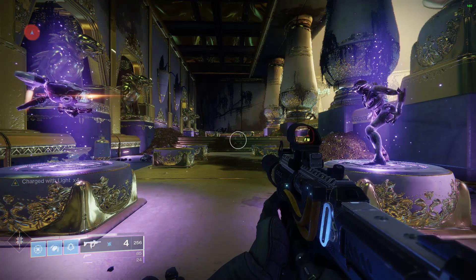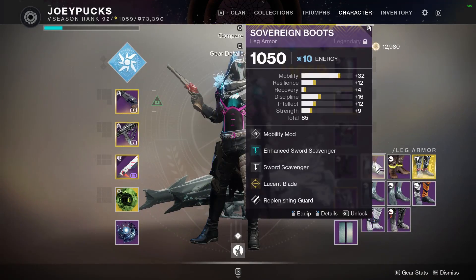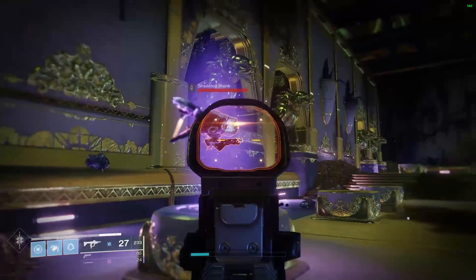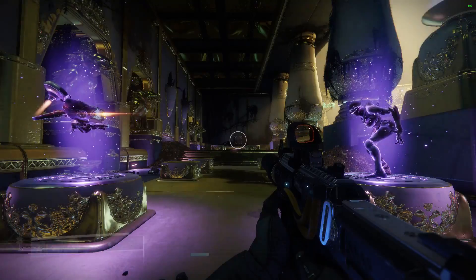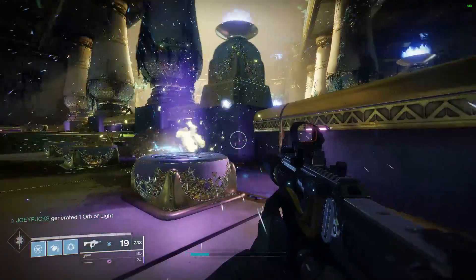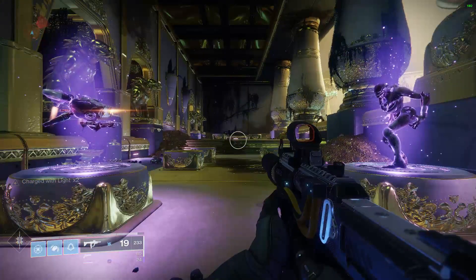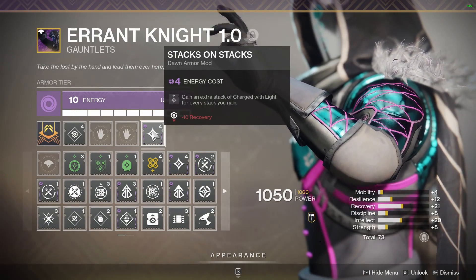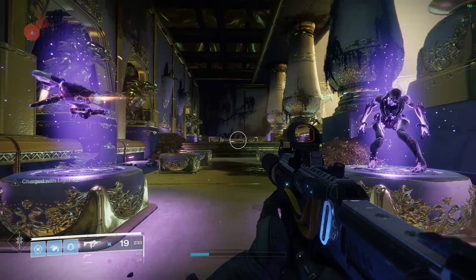Let me just reset this quickly, just to show that you don't need Supercharged to make this work. I've gotten rid of it, so now I don't have any Charged with Light at all — just Stacks on Stacks, no Supercharged anymore. I generate one orb of light, and I get x2. So very simple: all it does is give you an extra stack for every stack of Charged with Light that you get. In this case, one orb got me a two-stack, and I showed that a couple of different ways.